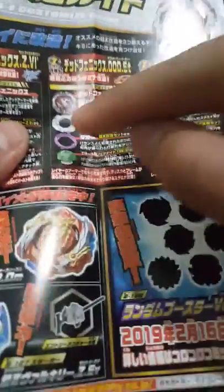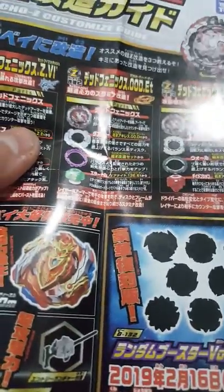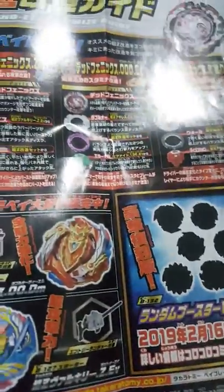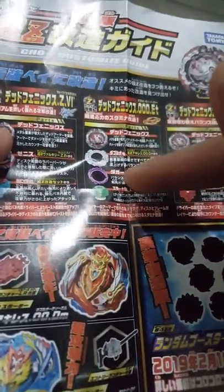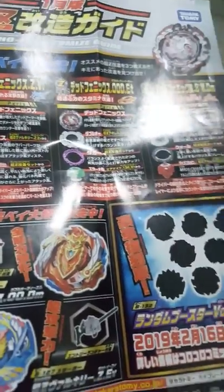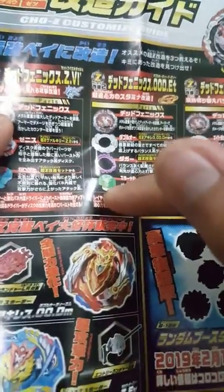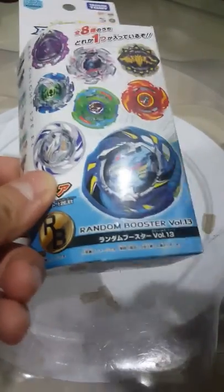And the purple Dagger frame — you can get it from the Chosimusa Customized Set, from the Bloody Longiness. As you guys already know, Volcanic Dash you get from the White Crash Ragnarok. This purple Dagger frame you get from the Bloody Longiness — the black and purple version. The layer: Eternal Driver. This green color one you get from Random Booster Volume 13, Arrow Knight. It's pretty hard to get.